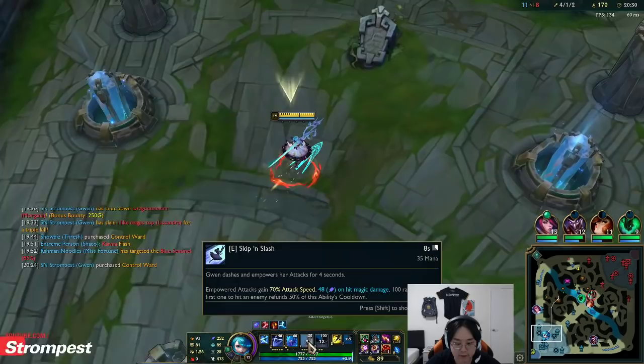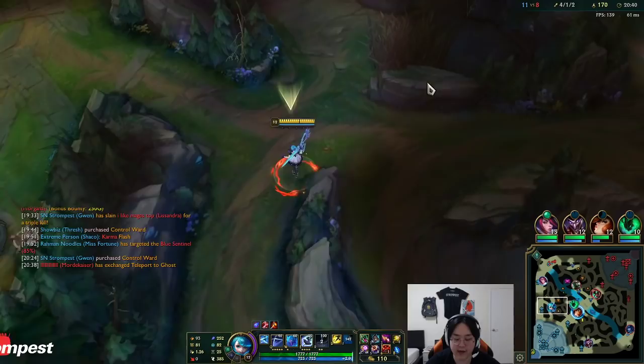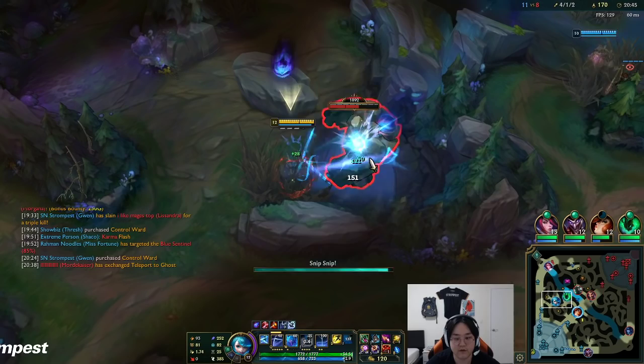Now we go do our blue buff. So 65 plus 48 — that's already 110 damage. And then I also do 3% max health damage on hit, and I can do up to 18% max health damage to enemy champions.